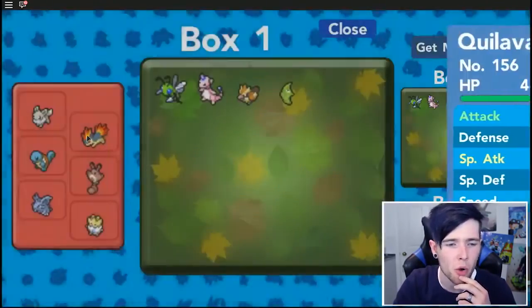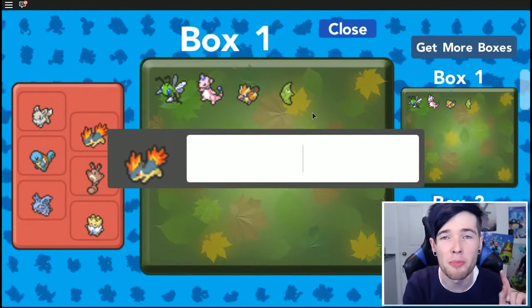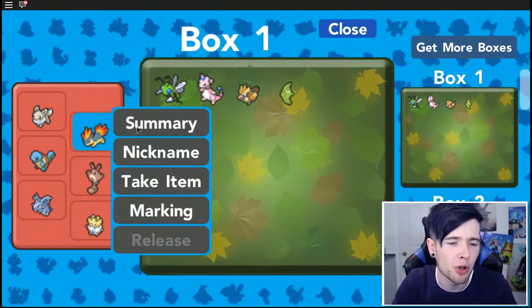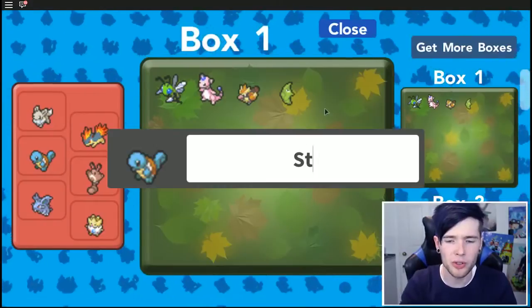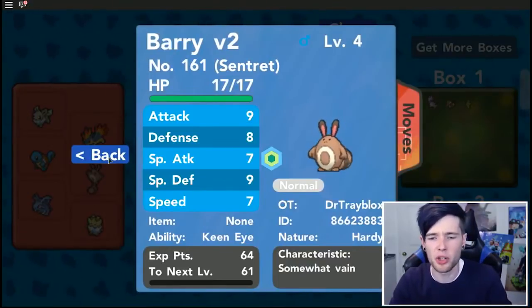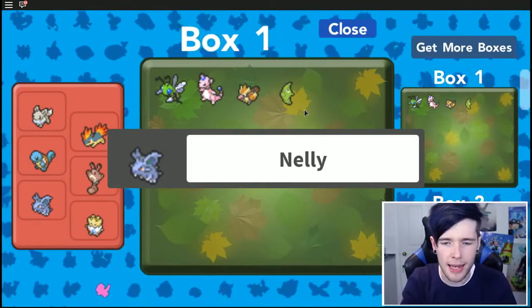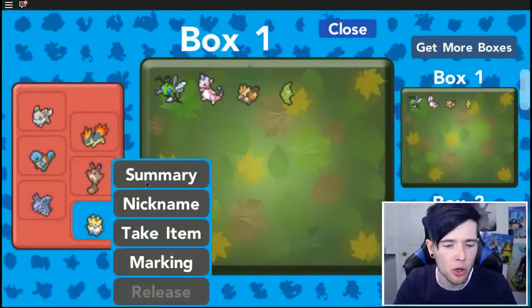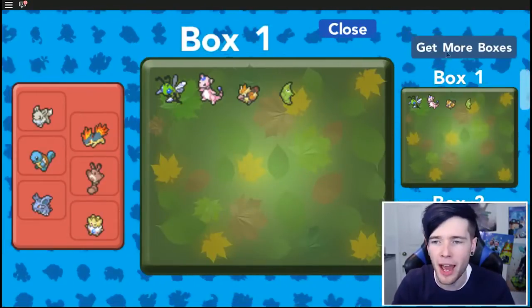We need to choose a nickname for Quilava as well, who is also a male. I'm going to do a rule where you have to use the first letter of the Pokemon's name in the nickname. I'm going to call him Quince — that's a pretty posh name, but I like it. Squirtle the male Squirtle, we're going to call you Steve. And it's Barry version 2. Nidoran female, we're going to call you Nellie. And Togepi — you're a male — we're going to call you Timmy, because that's a little bit cuter. Okay, that's our party for now, let's get out of here.